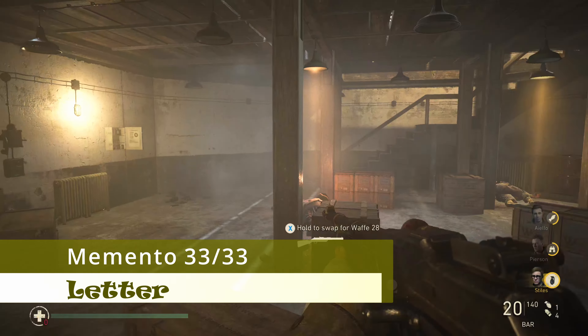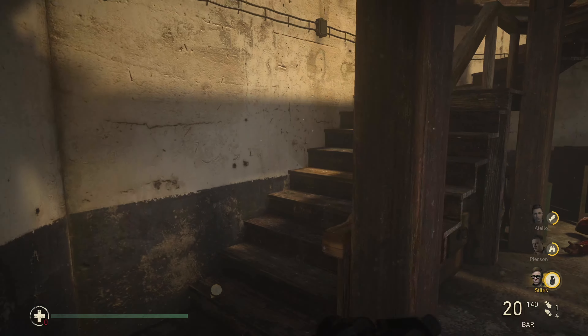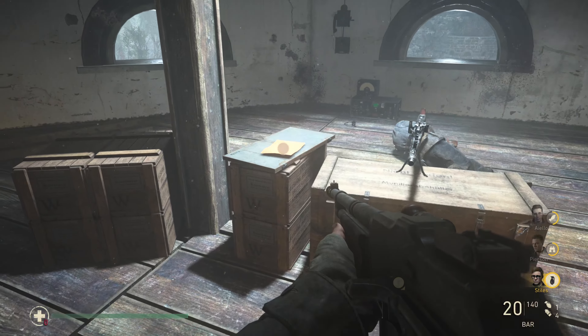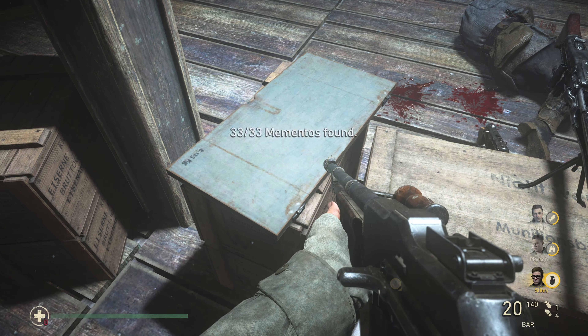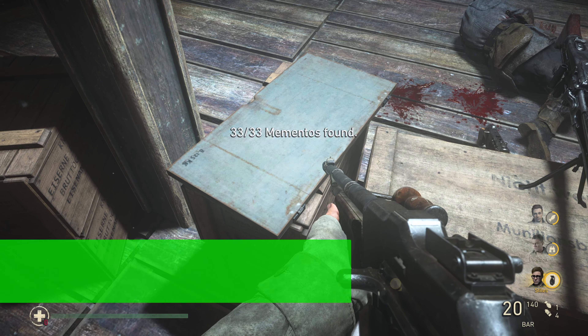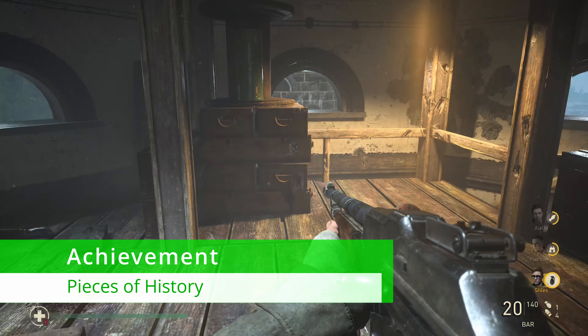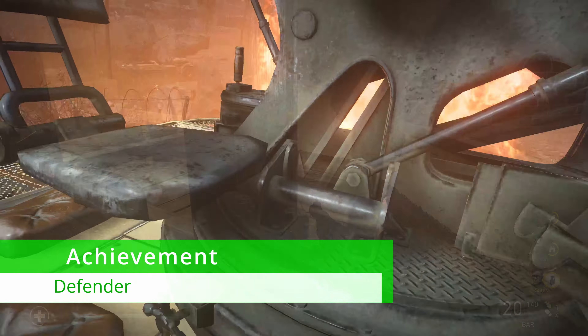I've cleared out the enemies here to make it a little bit easier. There are going to be enemies on the third and fourth floor of that final tower as well. But once you get to the final floor, our final memento is right here next to the MG gun. If you followed my guide, you should unlock the Pieces of History achievement here for collecting all of the mementos.